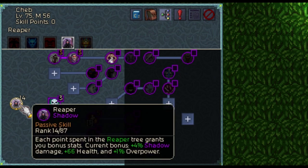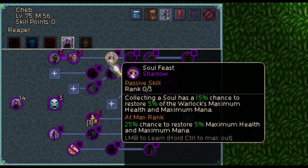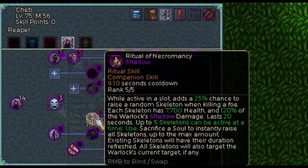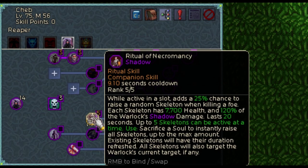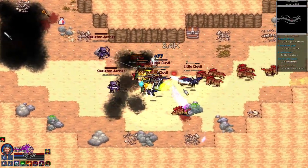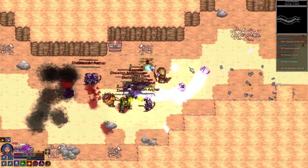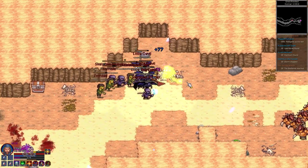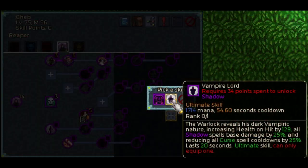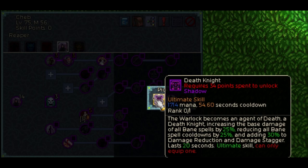Finally we come to the reaper school of magic. Reaper is all about shadow damage and spooky stuff like curses. For the minion abilities it offers the ritual of necromancy, which gives a 25% chance to spawn a skeleton when you kill something. This skeleton can be an archer or a spearman. The skeletons are timed and last for 20 or 30 seconds and are capped at 5 skeletons. If you sacrifice a soul with this spell all 5 skeletons will appear immediately. The ultimate skill in this school offers either a vampire lord transformation or a death knight transformation, each for 20 seconds.